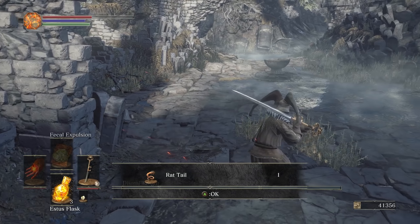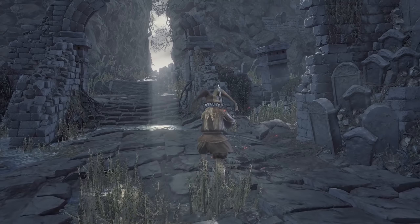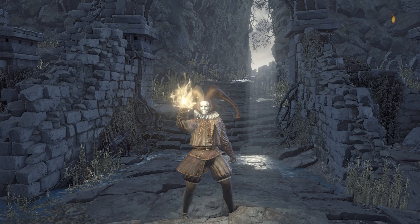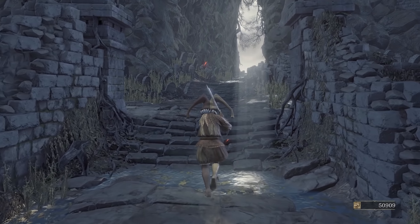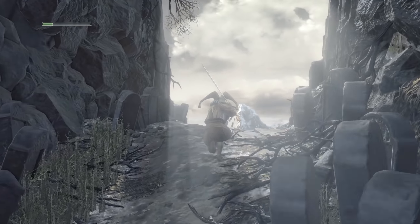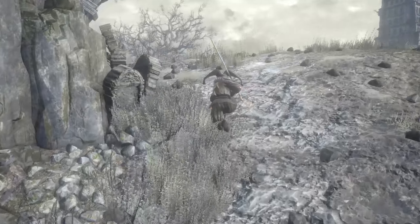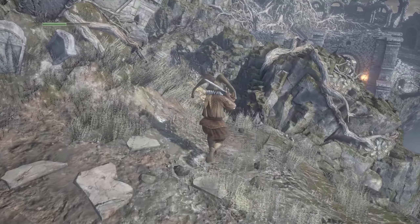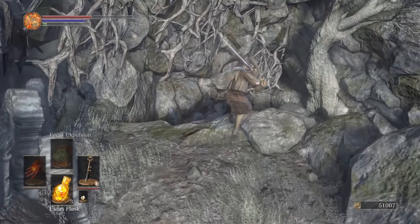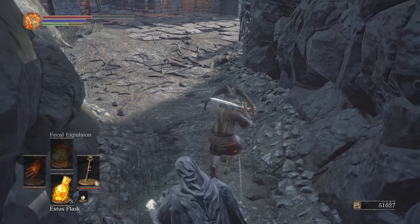Okay, so there's a rat tail and two primordial fragments — excellent. And that last fight put me over 50,000 souls. That only took about 15 minutes and I didn't die at all... granted I'm not showing you the footage so you don't know if I'm lying — spoiler alert, I'm lying. I definitely died a few times, probably more than I ought to. But I like that you can just farm bosses like that, that is cool design.